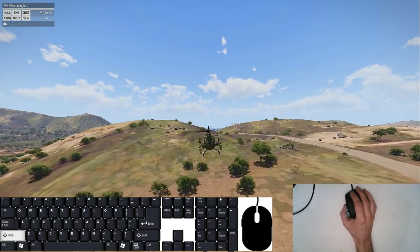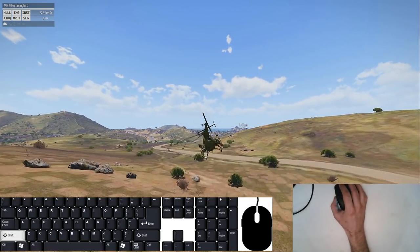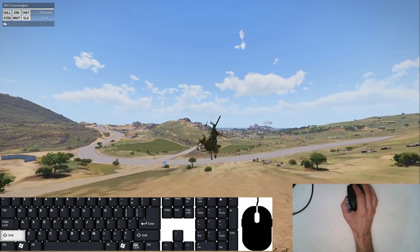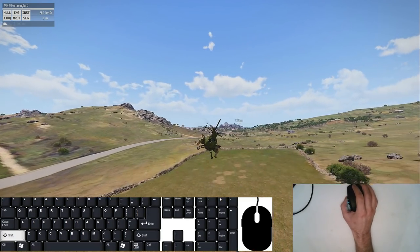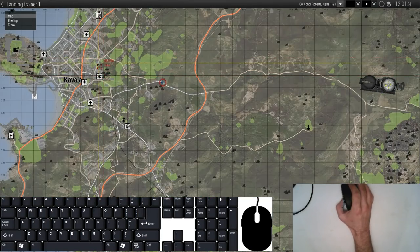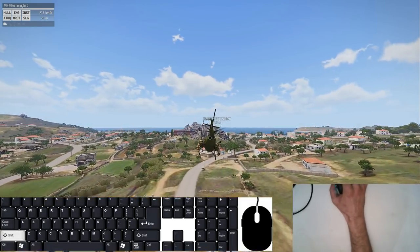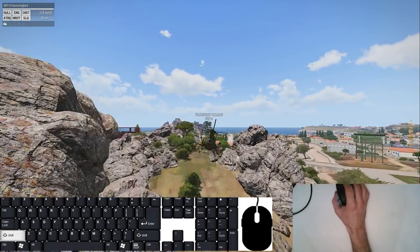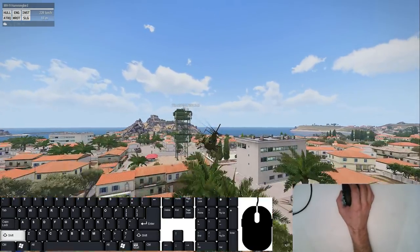We want to approach our landing zone at a high rate of speed - I say 200 or better - and basically you want to practice doing it like that because anything slower is basically easier. We want to estimate some kind of landing zone, usually based on friendly troops in the area, and try to land near them and reinforce them.